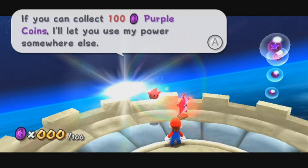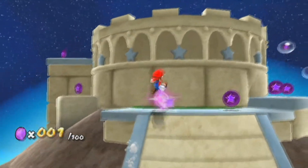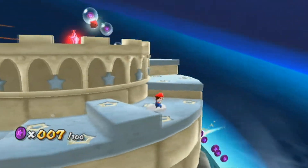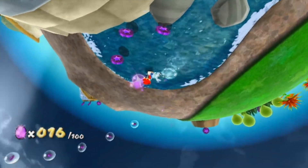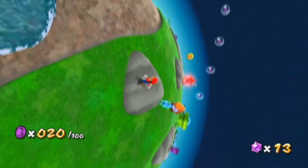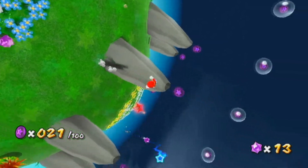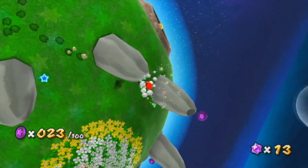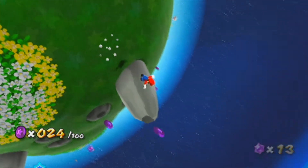So, first things first — on a gameplay level, this is the first purple coin mission of the game. The objective, as Luma explained, is to collect all 100 purple coins. It's not much more complicated than that: just go around the entire planet, collect all the purple coins, and you are good to go. This will be a good test to see if you like this style of power star, because guess what? We're going to be doing a lot more purple coin missions in the future.